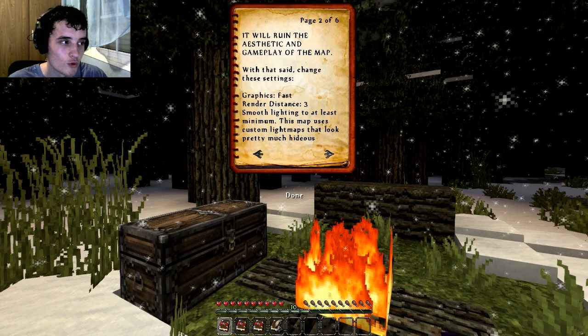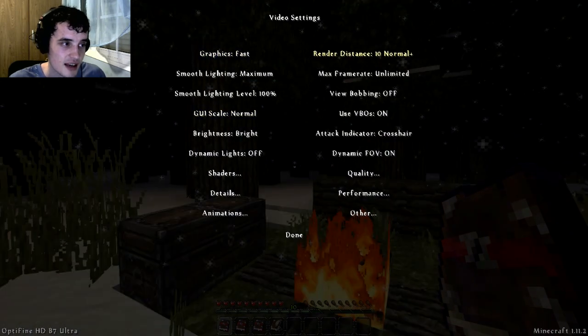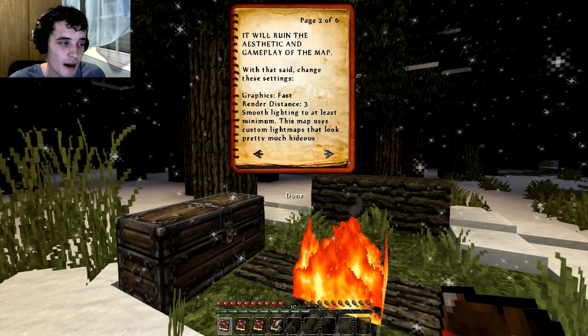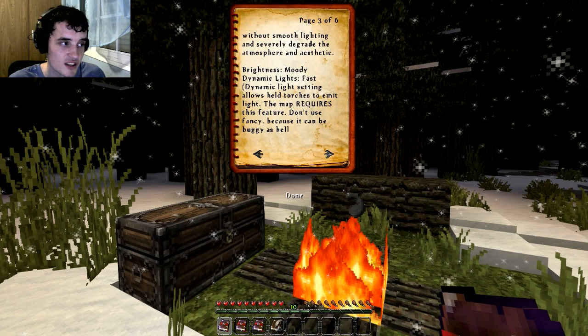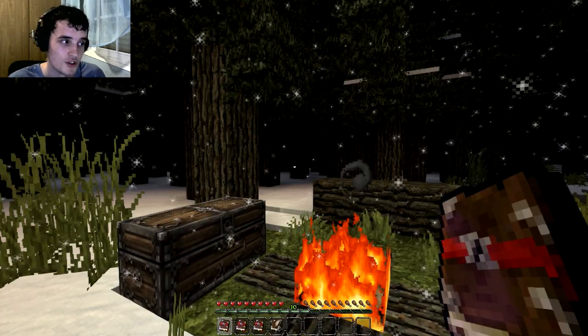It will ruin the aesthetic and the gameplay of the map. Change these settings: Graphics, fast. Render distance, 3. Smooth lighting to minimum. Graphics fast, render distance down to 3, smooth lighting minimum — but not off. This map looks pretty much hideous without smooth lighting. Smooth lighting to at least minimum — so I can leave the smooth lighting on maximum if I want to.